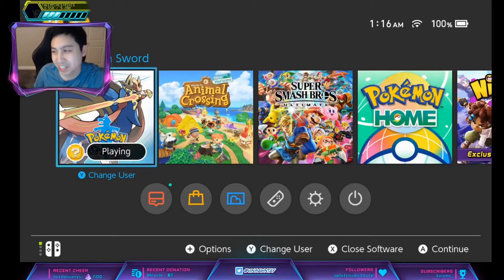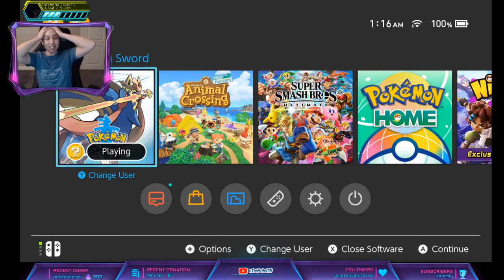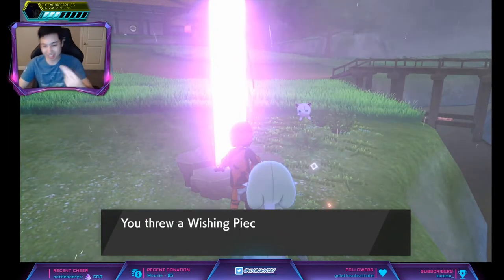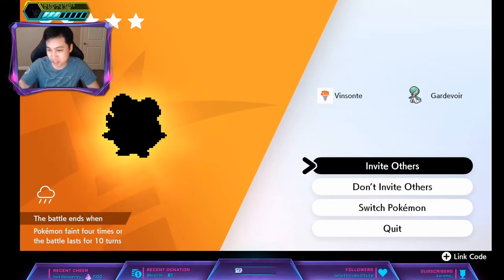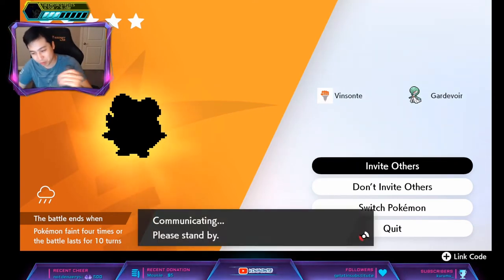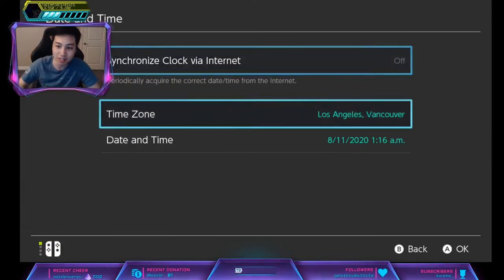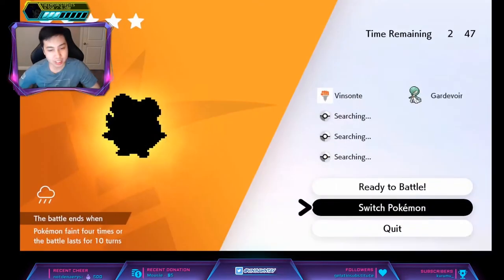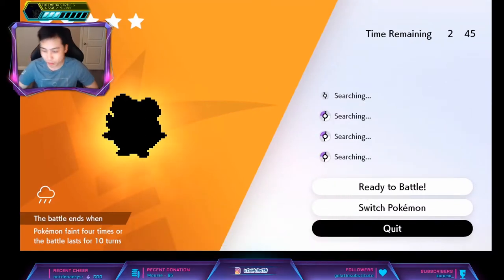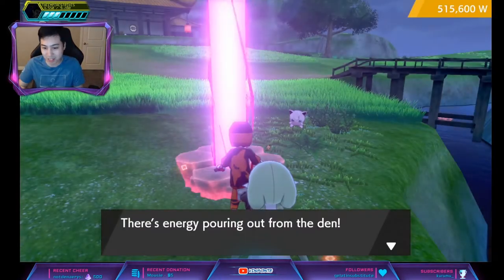Alright, we got the purple beam for the hidden ability. It lagged a little bit. It's not a Lurantis right now, so we're going to do 'Invite Others' and use the time skip trick. Go to system settings, system date and time, turn that off, increase your date by one day, click okay, press home, go back into the game, quit the room, and it will respawn the den. Keep doing this until you encounter Lurantis.